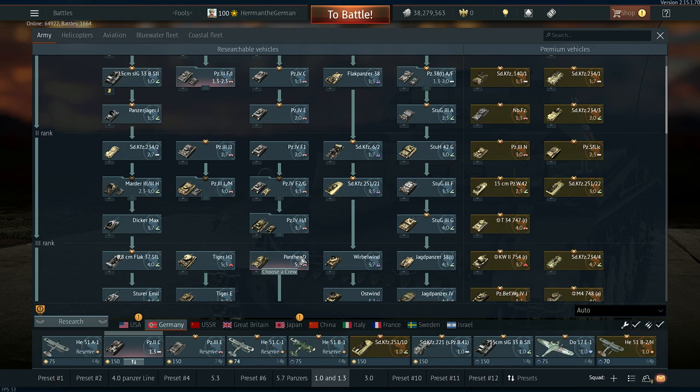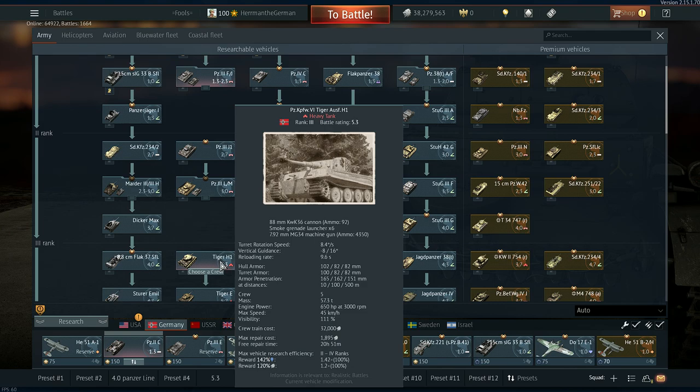So I would say: get the Panzer 4s, get the Panther D first, learn the game, learn how to angle, then move to the Tiger.